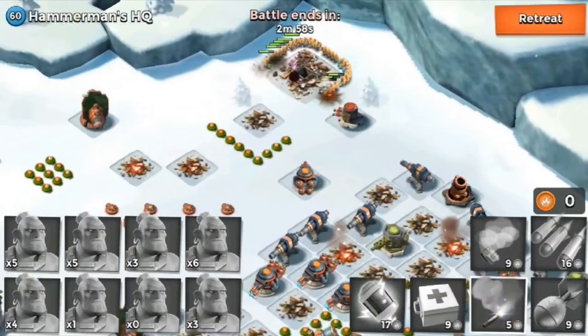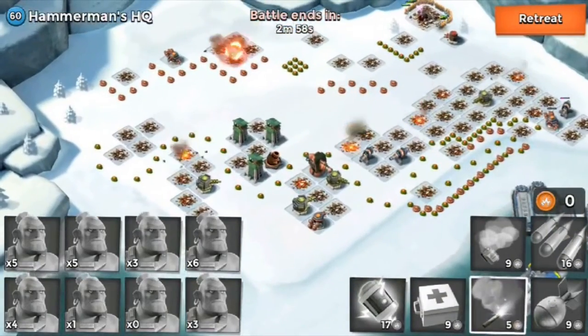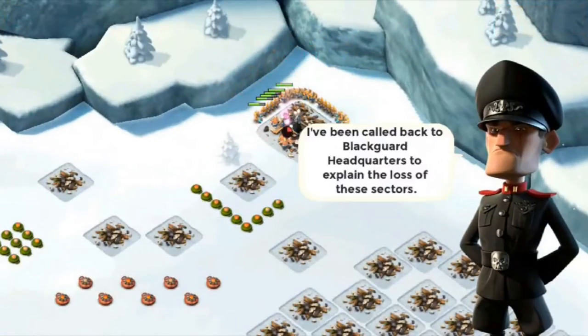The main thing to shock here is the mortars. The mortars are the first thing you have to shock because one shot from those mortars does 700 damage per second — so that's like 4,000 damage per shot — and it could easily wipe out your warriors.